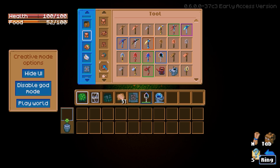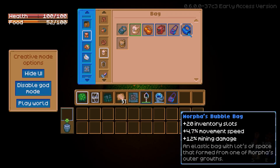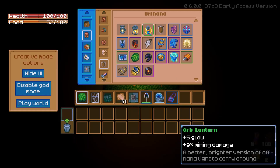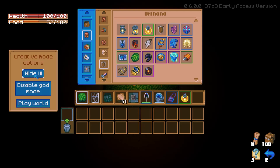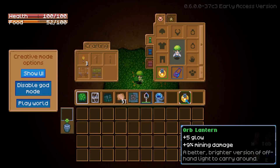There's also plenty of equipment for you to use during the creation process, such as gaining additional lighting or extra inventory space. To do this, simply go into the Creative Mode menu, collect the items you want to use, then hide the UI to get your regular Core Keeper UI back and be able to equip these items.